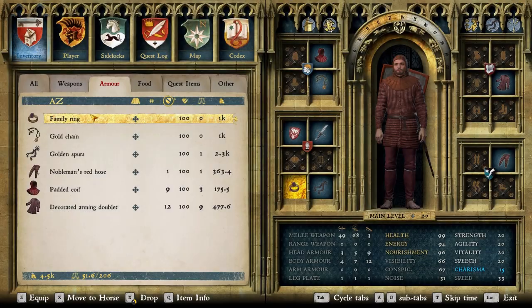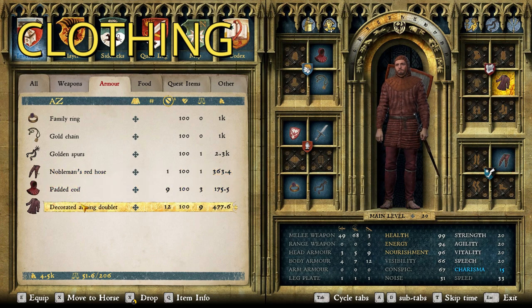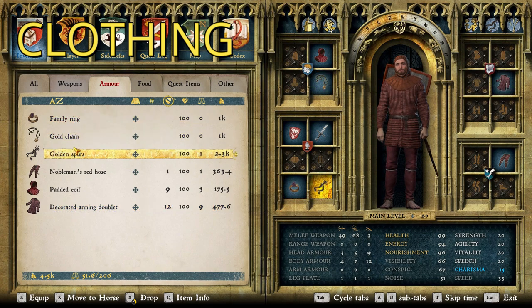Let's add the clothing. For clothing, the request was made for Nobleman's Red Hose, the Red Padded Coif, and the Decorated Arming Doublet. It just said Decorated Arming Doublet — I assumed that the request meant the red one, so I put that on. I also added a Family Ring, Gold Jane, and Golden Spurs, being the pinnacle of fanciness in the game, since this is a very high-ranking suit of armor for a high-ranking individual. So that's the clothing.